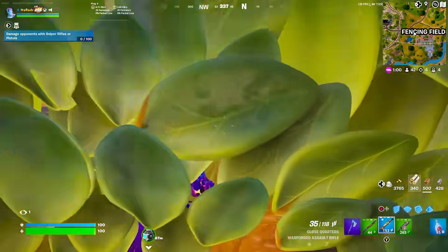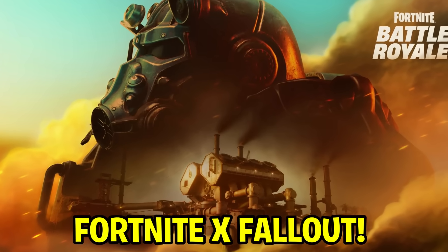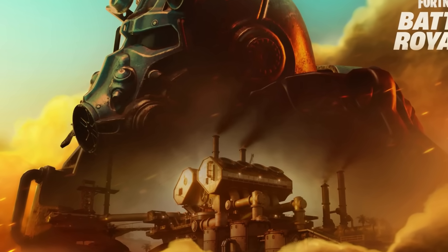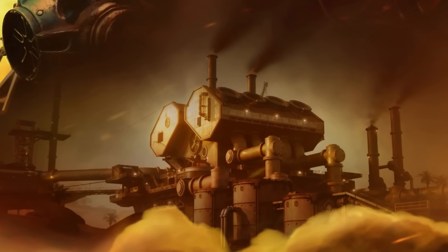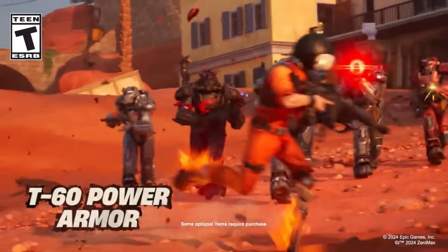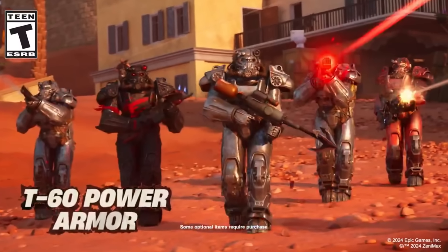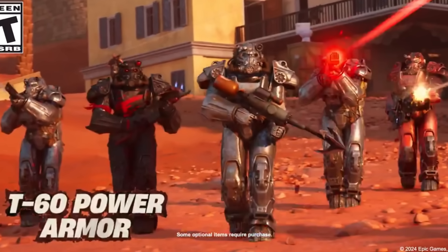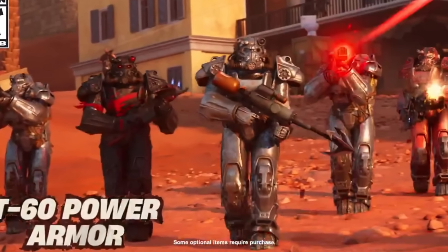One of the main collaborations for Fortnite Chapter 5 Season 3 that has already been revealed is the brand new Fortnite X Fallout collaboration. We got a teaser image showing off the brand new T60 Power Armor skin, and we can see what looks to be a brand new factory POI in a brand new desert biome. There's going to be a huge desert area on the map inside of Season 3. Another Fortnite X Fallout teaser showed the T60 Power Armor skin with loads of brand new edit styles, each holding a new weapon: a brand new flamethrower, a new spear harpoon gun, a new laser rifle, and tons of other weapons. The combat shotgun and minigun will also be returning.